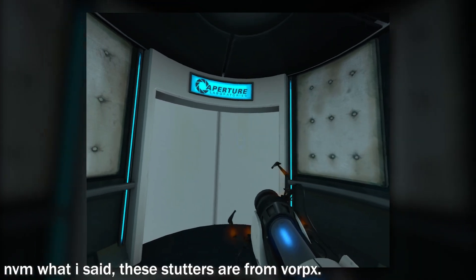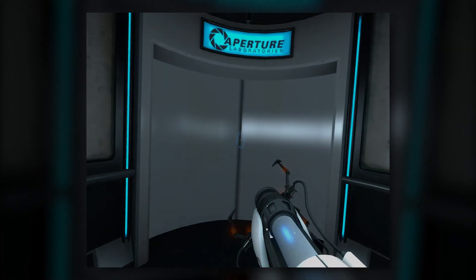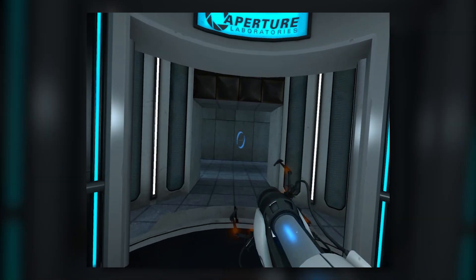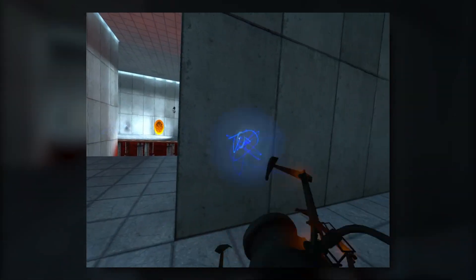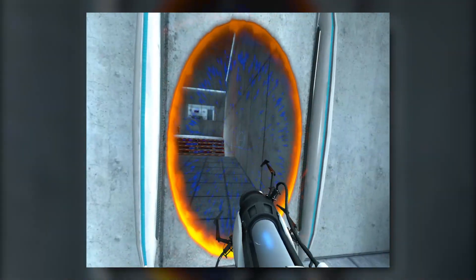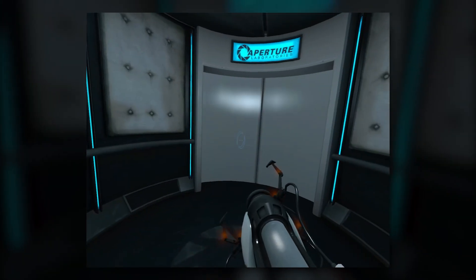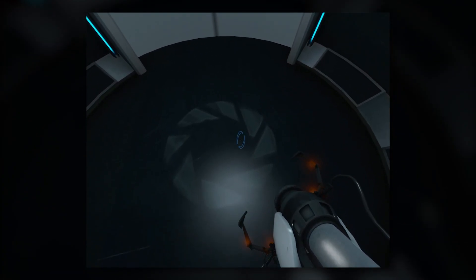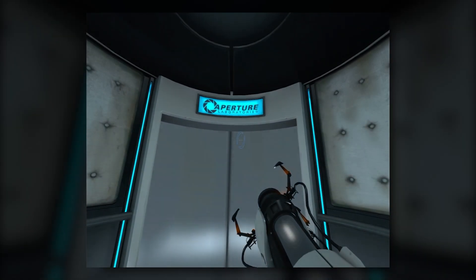Once you get in and start playing, it's just Portal — a basically bugless experience that runs well as long as you tweak the settings to suit you. A massive downside though is that there's obviously no 6DOF motion controls. Instead, you'll have to play the game with a traditional mouse and keyboard, and sometimes use your head to aim since by default your mouse is locked to horizontal movement only. Basically, the only thing VR about this is that you have to move your head and the environment is 3D, so I'll leave it up to you to decide whether or not it's even worth it.